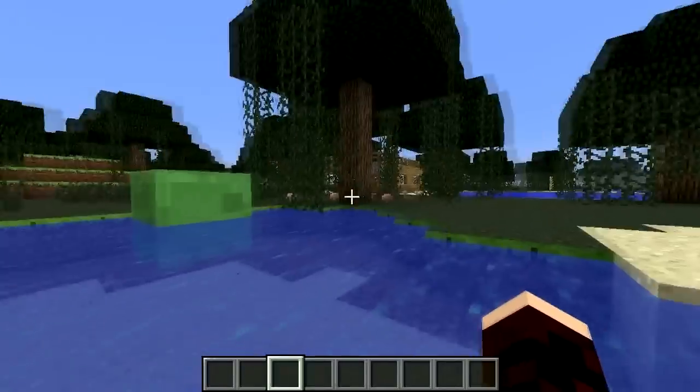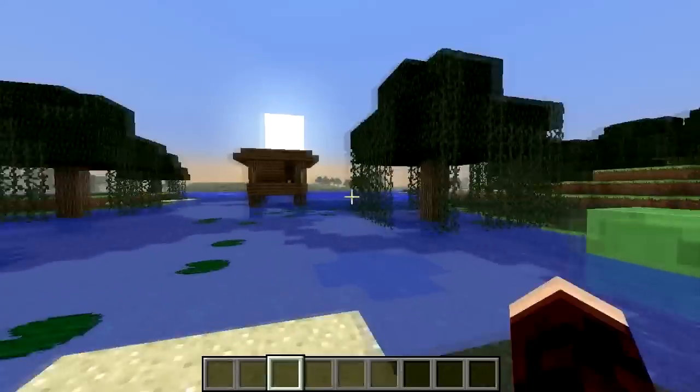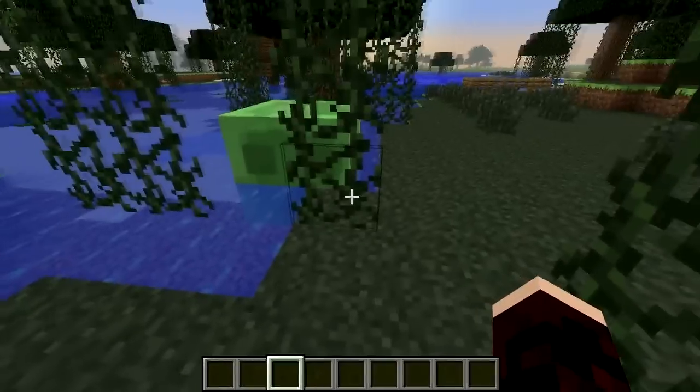Because a lot of the trees have vines growing down, you have to watch out for mobs hiding under them even in daylight. The witch spawns in her hut in this biome, and slimes will spawn at night, making it one of the more dangerous biomes at night.